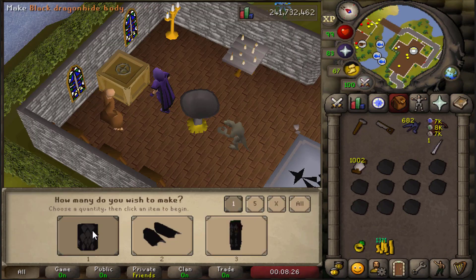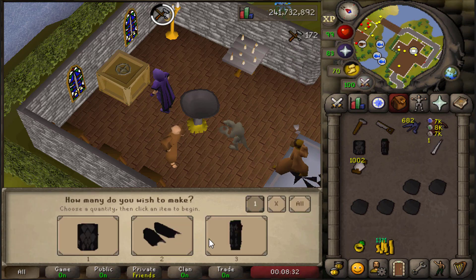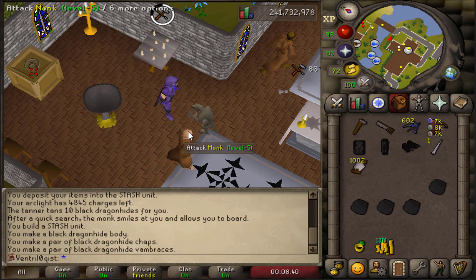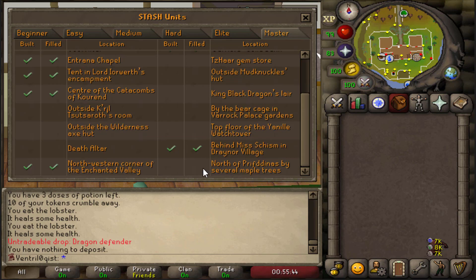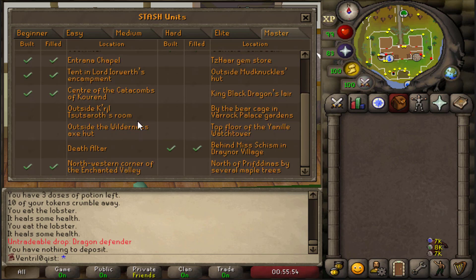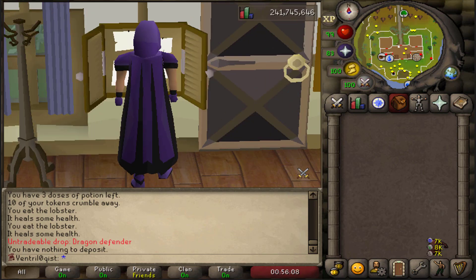Perhaps these master stashes are not the best investment of my time or money, but it's steps like the Entrana Church one that mean I won't ever have to worry about bringing Dehyde and killing all those dragons. I have constructed a total of 7 out of 22 possible stash units, which is still pretty decent. I'll continue working on objectives like the four barrels chest, another fire cape, and a third scepter. There are a few in Deep Wilderness and some items I won't be doing in the short term, but 7 out of 22 constructed - not too bad.